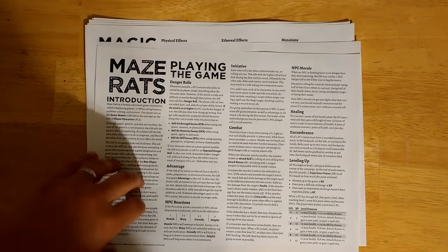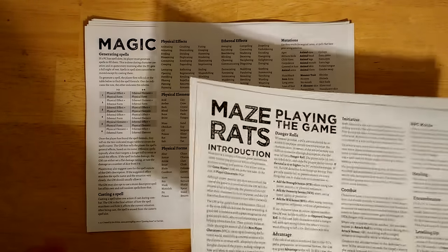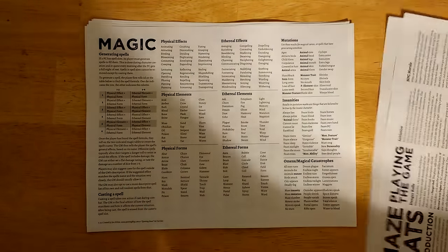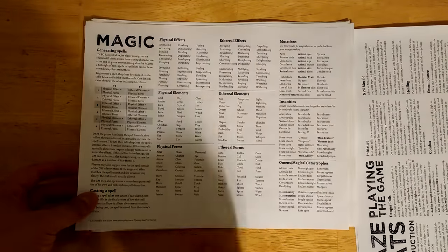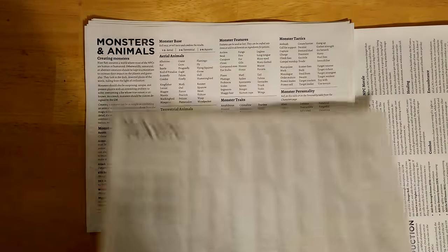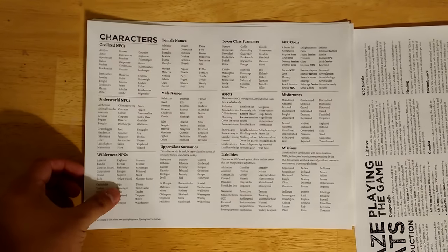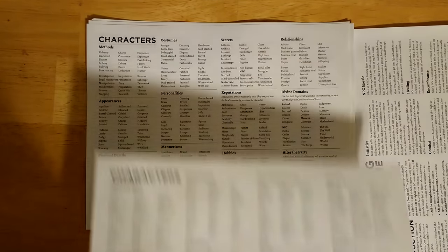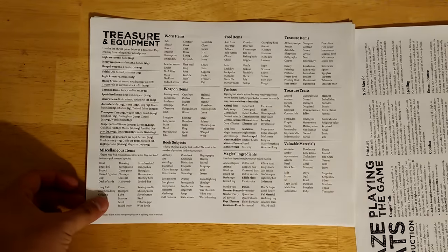The main feature that sets this apart, I think, is its tables. This game comes with ten pages of random tables. We have random magic generation, random monster generation, two pages for creating NPCs, and a page for generating treasure and equipment.